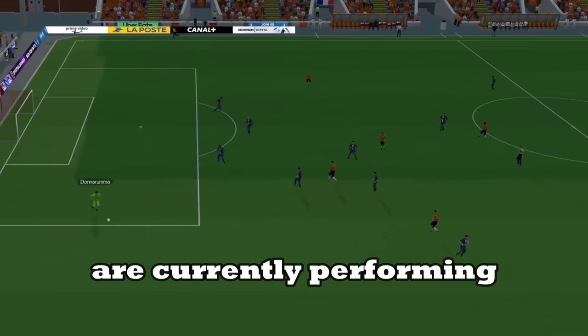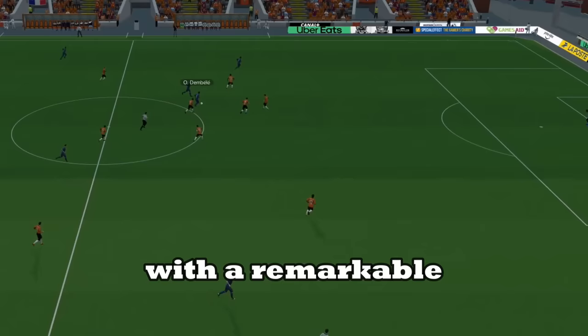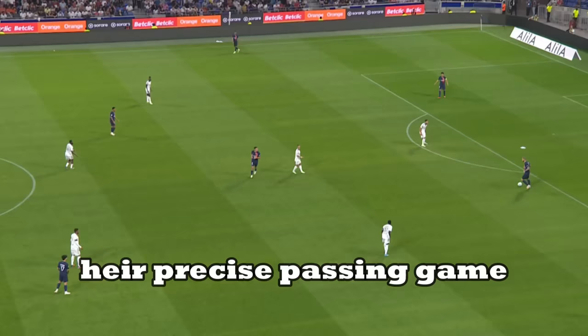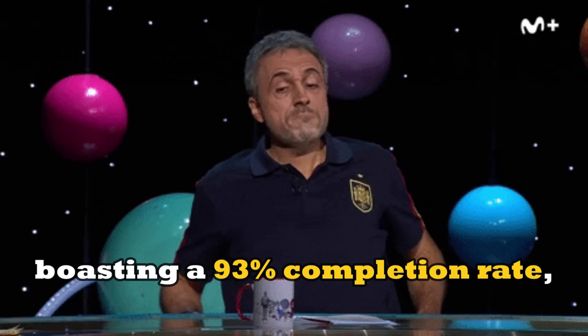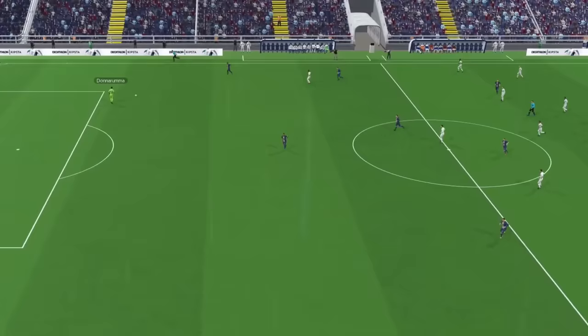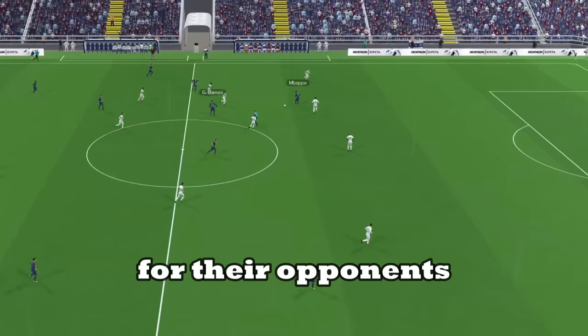PSG are currently performing exceptionally well in Ligue 1 with a remarkable 73% ball possession and an impressive XG of 10.77 in just 4 games. Their precise passing game, boasting a 93% completion rate, is a testament to Luis Enrique's outstanding 4-3-3 positional play. This combination can be challenging for their opponents, and here's why Enrique's PSG are a force to be reckoned with.